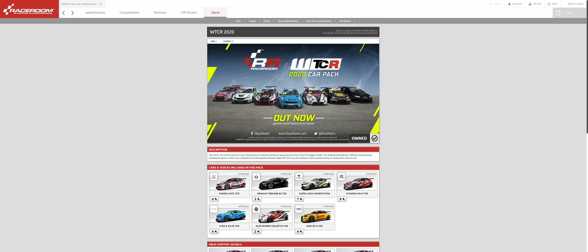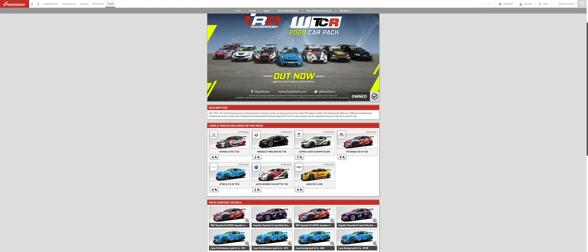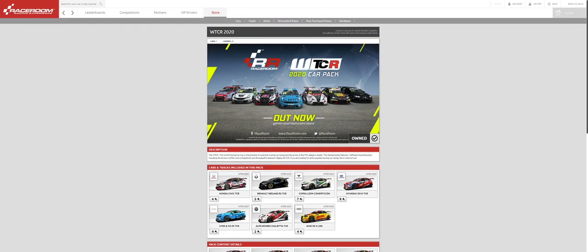I'm quite happy to see this 2020 car pack out. Let's run through what you get — the Volkswagen has been replaced by the Renault Megane. You have the Honda Civic, the Renault Megane RS TCR, the Cupra León Competition, the Hyundai i30, the Lynk & Co — which I think is pretty much a fan favorite — the Alfa Romeo Giulietta, and the Audi RS 3. So you get seven cars in this pack.